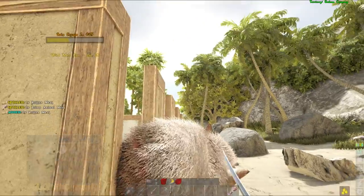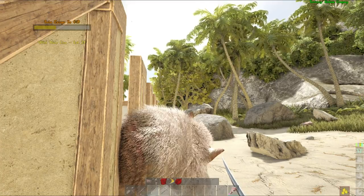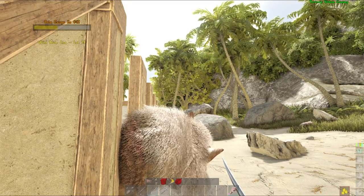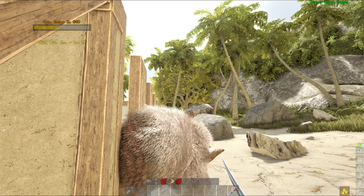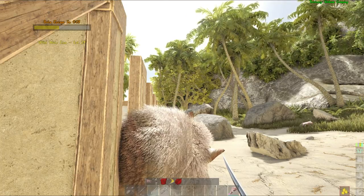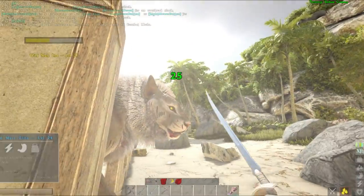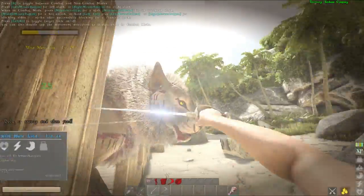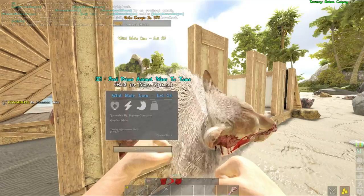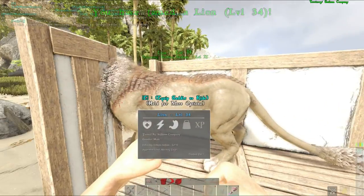This is a level 3 tame, so you need to unlock beast mastery level 3 in your skill tree to tame it. It also requires a level 3 saddle once it is tamed. Depending on how quickly you take it down between feeds, you may get one chance to feed it twice or three times — it really depends on the timers. The timer does not reset once the lion is up; it continues counting down. I was fortunate enough for the lion to spend most of its time in the corner, so sometimes I only managed to get two feeds on it.